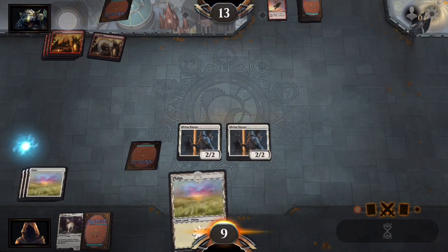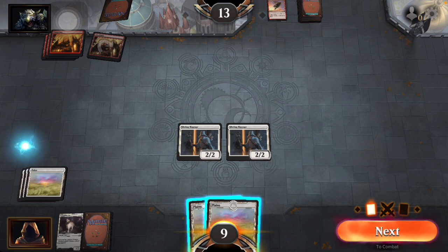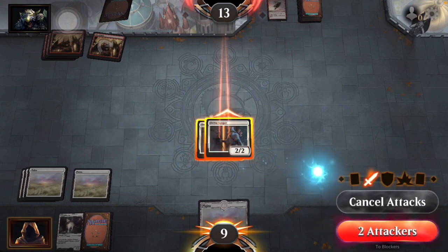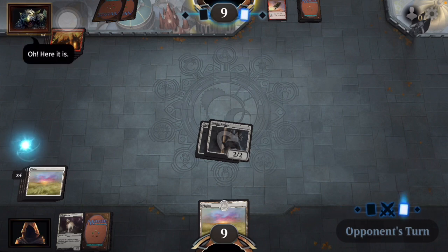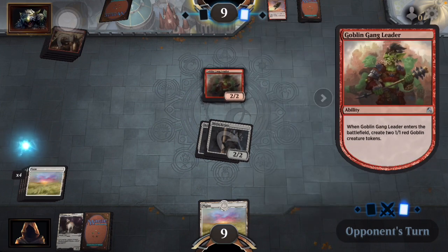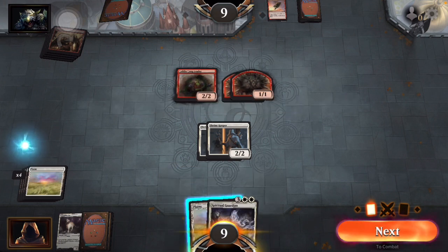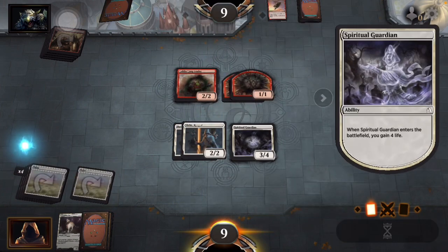Goblin Grenade does five damage to any target — why didn't I notice it? All attacks, let's hit him for four damage. Another land, and that's the Spiritual Guardian — we're going to gain four life. Nice.